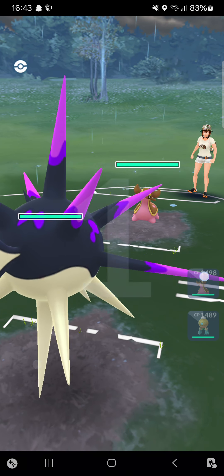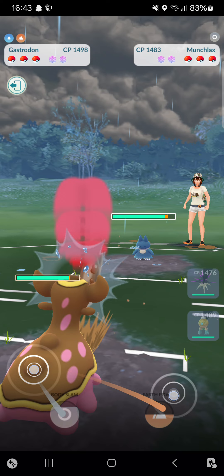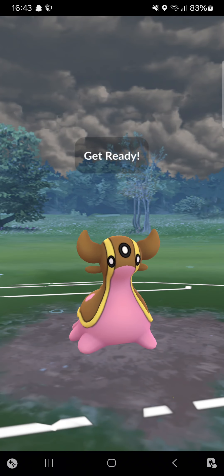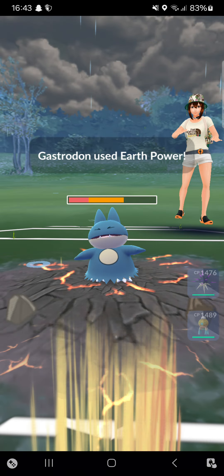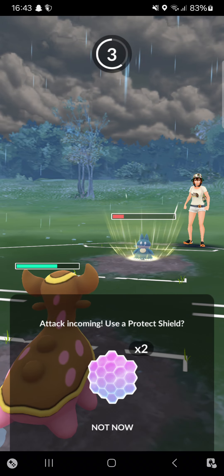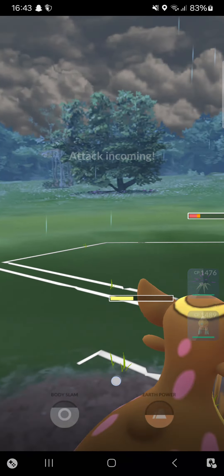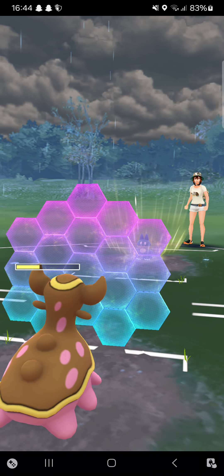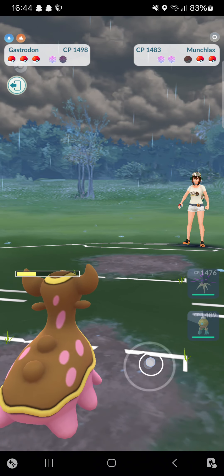Right now into the third match — starting with Gastrodon. I'll switch into my own Gastrodon. Opponent is throwing a Munchlax — pretty interesting decision. I'm just going for Earth Power to see how she'll respond. It hits that Munchlax, I really like that. No need to shield yet — just a Body Slam. Maybe next Body Slam I'll shield. At least she gives me a free Mud Slap.